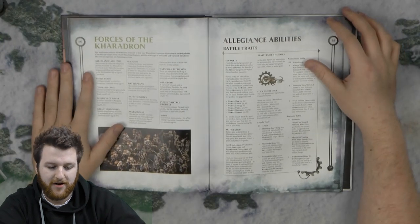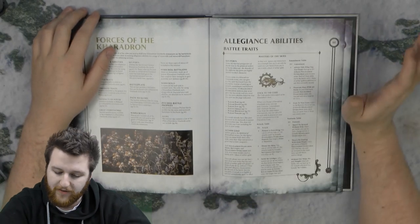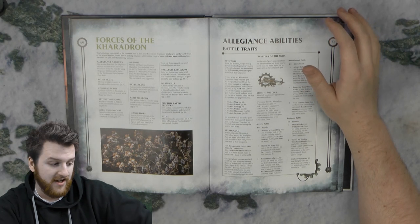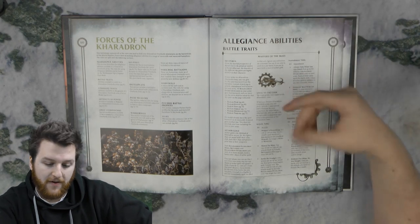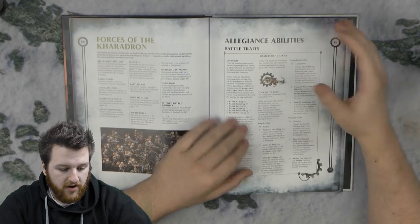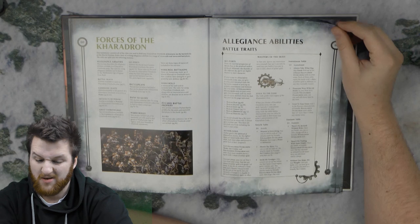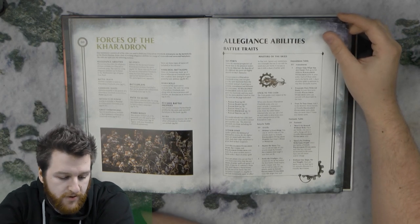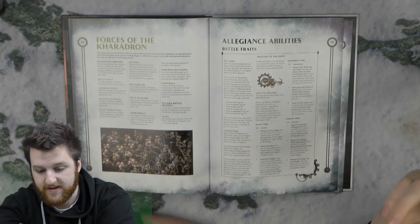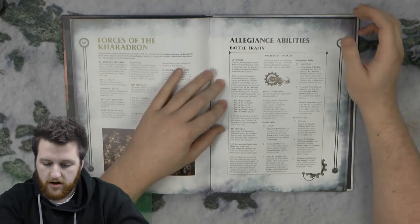And then the bit that everybody cares about — we have the rules of the Kharadrons. This has been a complete overhaul and there's quite a lot going on. You've got battle traits, command traits, artefacts of power, great endrin works — which is essentially upgrading your sky vessels before the game starts — and then the six Skyports, which are the six sub-factions or chapter tactics if you're a 40K player. Then it goes into war scrolls, etc.